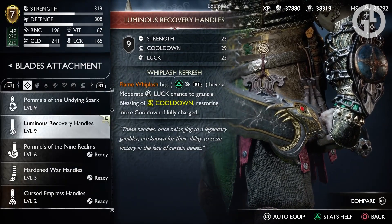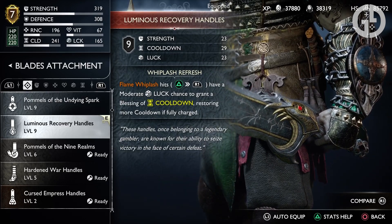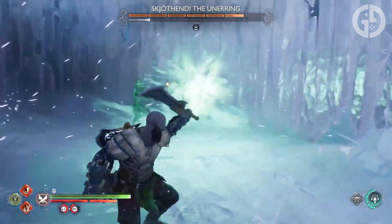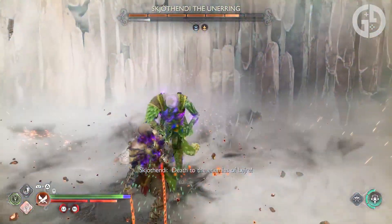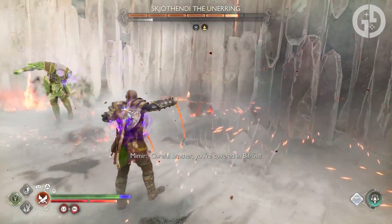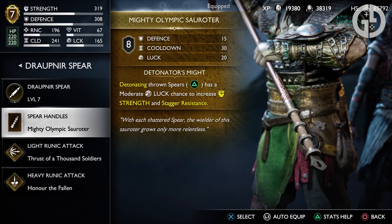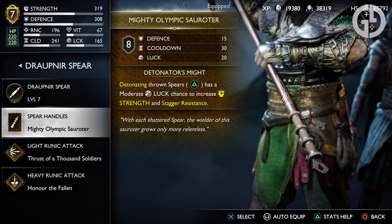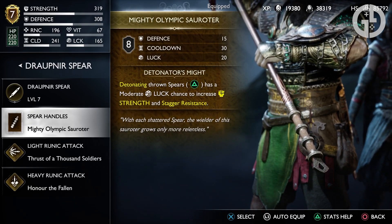For your Blades Handles, it's hard to look beyond the Luminous Recovery Handle. They boost your cooldown naturally, and grant a moderate luck chance to fully recharge your runic attacks on a successful Flame Whiplash, which you should be doing quite a bit anyway. With a bit of luck and good ability management, these handles can help you deal out huge amounts of damage. And finally, for your Spear, look no further than the Olympian Soratae. This one boosts your cooldown even more, along with your luck and defense a smidge, and detonating thrown spears has a decent chance at giving your strength a boost after detonation.